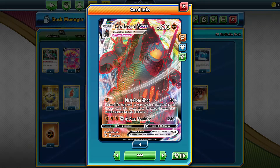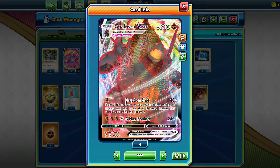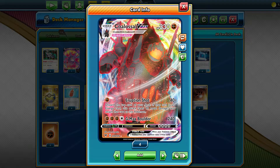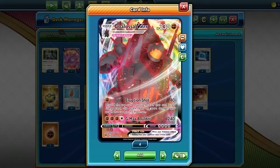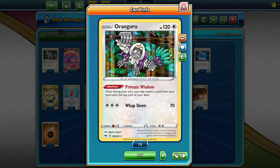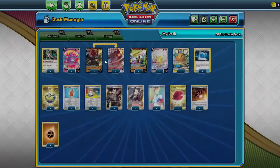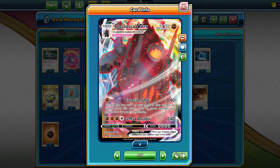If you don't know what Colossal VMAX does, the general idea behind the deck is to use Eruption Shot — preferably turn two — to discard the top card of your deck. If that card is an Energy card, this attack does 90 more damage and attaches that card to this Pokémon. We combine this with Orangiru: if we have a Fighting Energy in our hand, we can put that on top of our deck, use Eruption Shot, and hit 130 damage for one energy. That is pretty good, and the ability to self-charge itself is very nice as well.